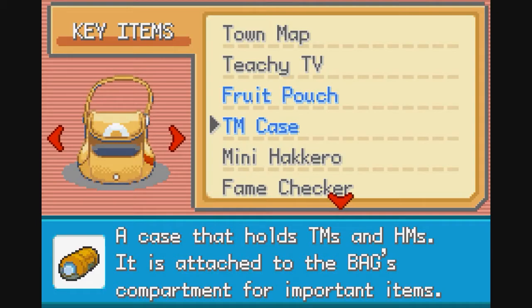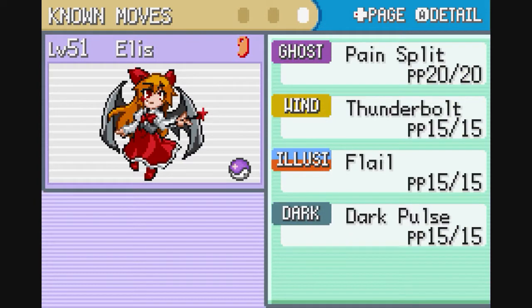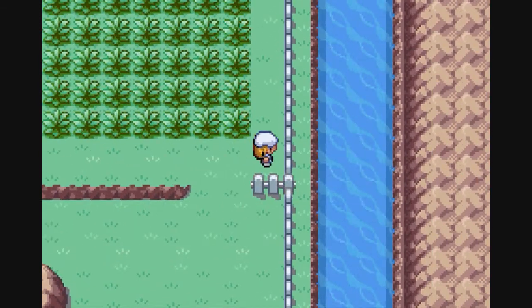Shikieki does learn Mana Burst around level 52. Something else to note about Ellis — Ellis does learn Thunderbolt on her own, around level 60, and she learns Thunder around level 70. So it's a while. Anyway, that's all been taken care of. Let's move on.